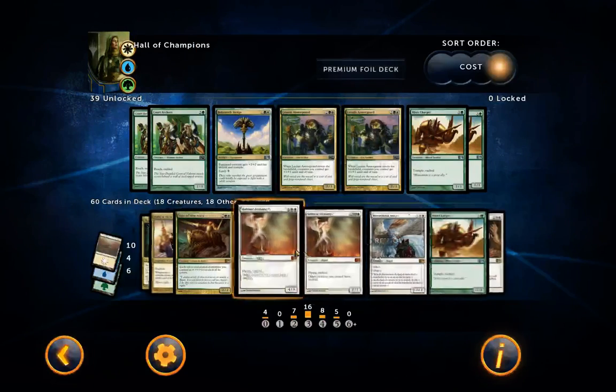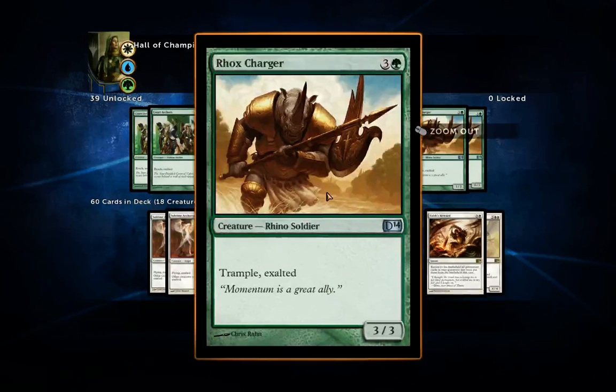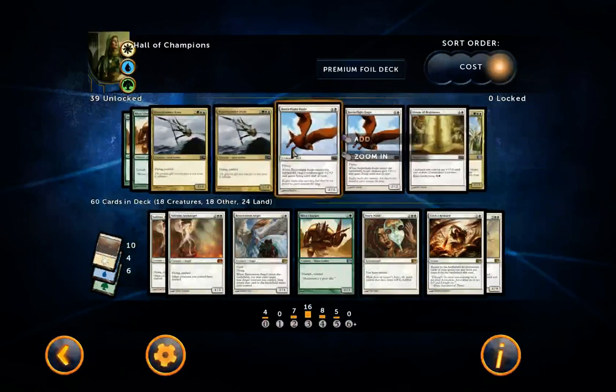Restoration Angel is a must. It costs four mana and has flash. When it enters the battlefield, you may exile a target non-Angel creature you control, then return it to the battlefield. So if they have a Pacifism on your creature, you can exile it and bring it back with the aura gone. Also, if your creature is being targeted by Doom Blade, cast this to exile and return the creature — Doom Blade fizzles. With flash, you can cast it during your opponent's turn. Amazing card.